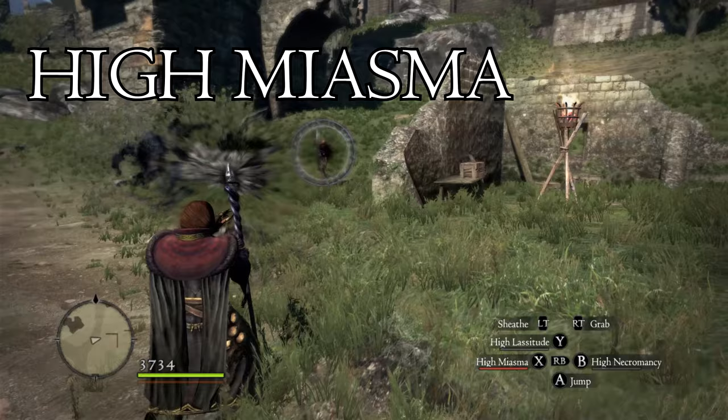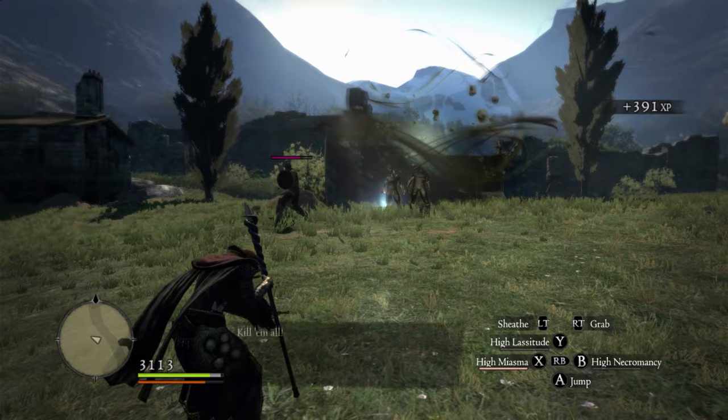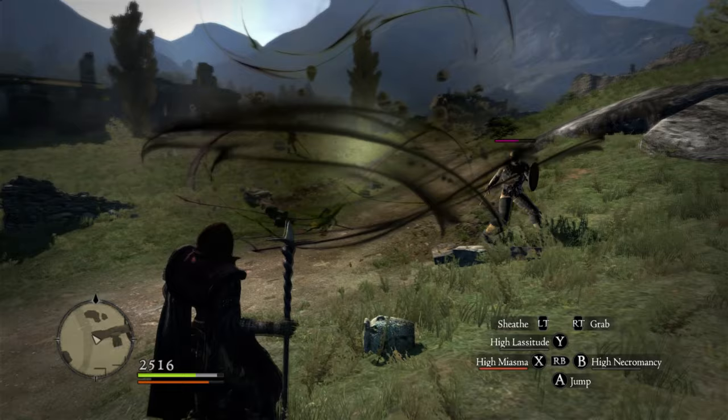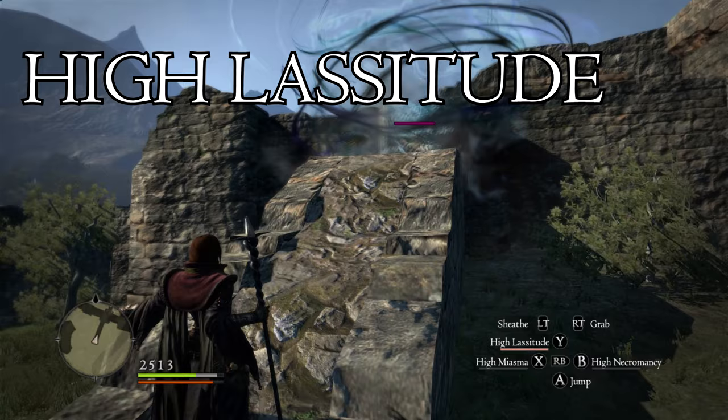Let's start off with High Miasma! This spell creates a large damaging field that poisons enemies who linger within it for too long. You can use this defensively to keep you safe while you cast other spells, and it can actually be surprisingly useful for hitting dragon hearts and other weak points. This spell synergizes well with High Maelstrom, which we'll cover later — useful for finishing off enemies left in the eye of Maelstrom's hurricane. It's also highly effective at inflicting debilitations when wielding rusted, golden, or oiled weapons.